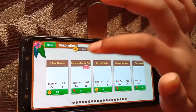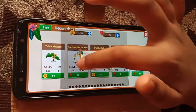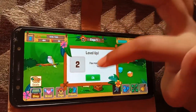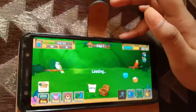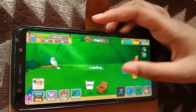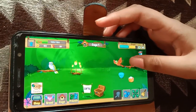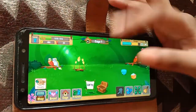Now under Decorations, you can buy items like this. I will buy this one — it is showing loading. We got the Marshmallows on Fire decoration!